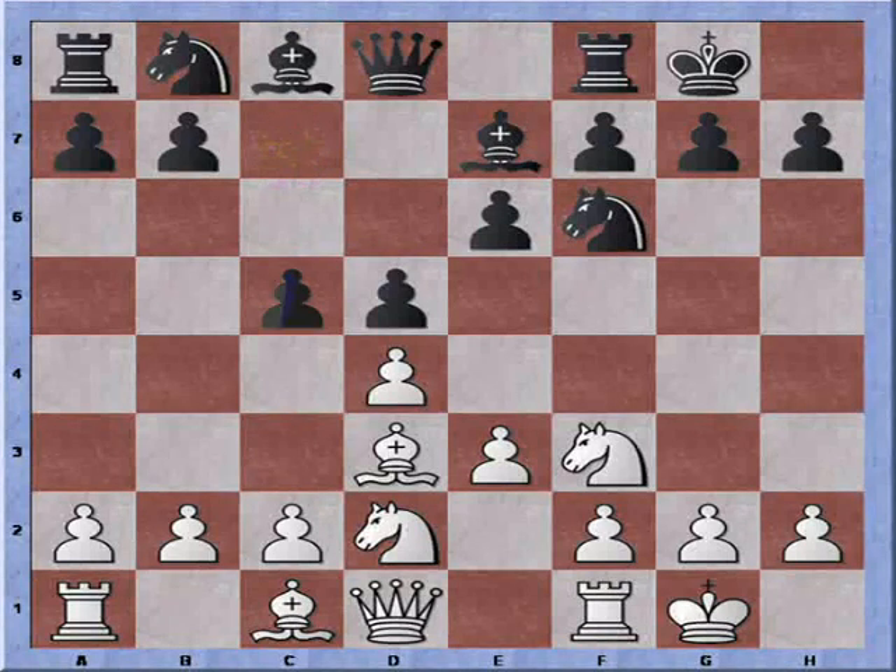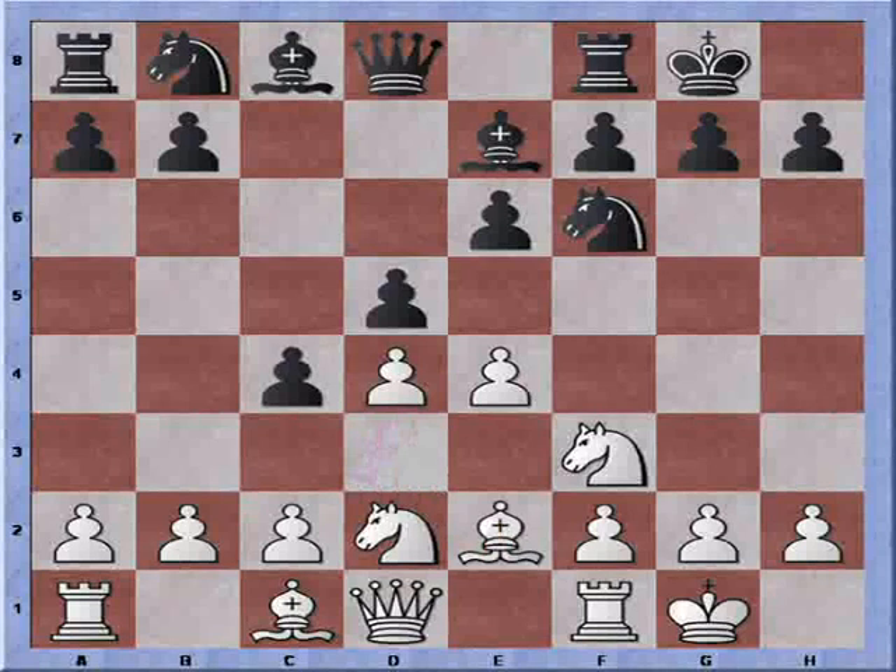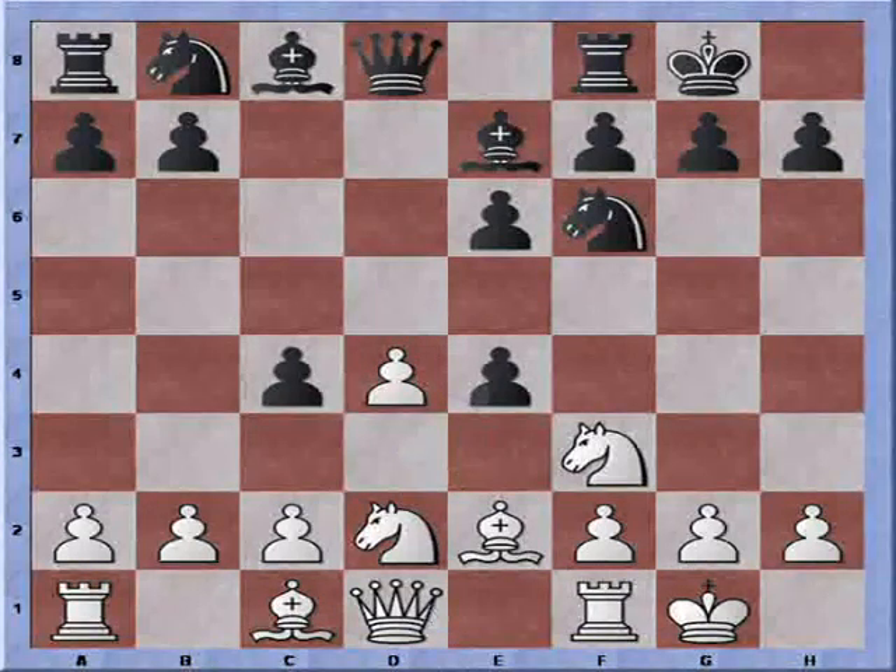Typically Black plays C5, and the reason why C5 is played is because both Black and White want to play a center advance, and C5 by Black prevents White from doing so. It looks like we have two pieces protecting the advance, but actually it isn't so because if White were to play E4 now, Black can simply play C4 to kick back the Bishop. Bishop retreats to E2, and then simply pawn takes pawn — and now we don't have the protection of the Bishop anymore and White is down a pawn.